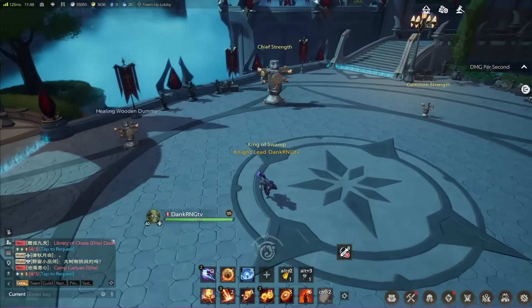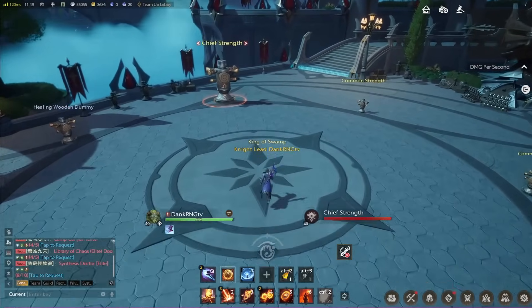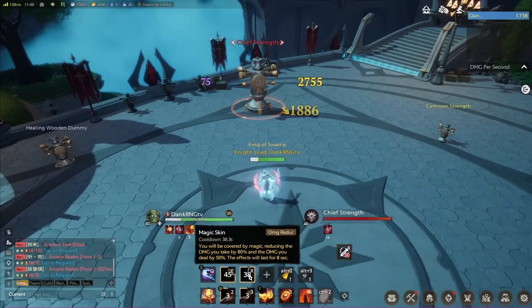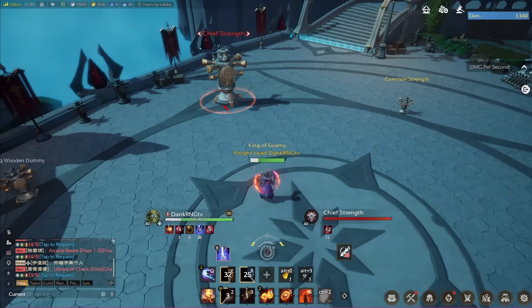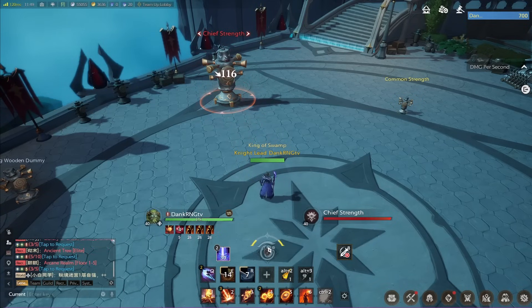I'll show you the ideal way to use Magic Skin to get the most out of it. In arena, you start your normal combo with Pyro Shield going, do your full regular rotation — four, three, one, two, two, two — and as soon as it explodes, you pop Magic Skin and then go four, three, one, two, two, two again. The Magic Skin wore off and I still got the full explosion. You just wait to use Magic Skin until your first detonation goes off, then do another rotation while you have Magic Skin active with 80% damage reduction. Your massive blast still does full damage — it won't affect your stacks whatsoever.